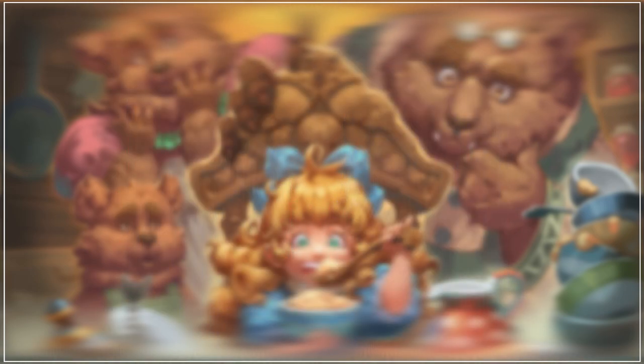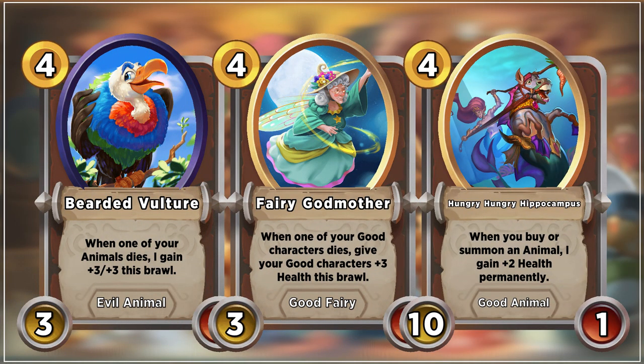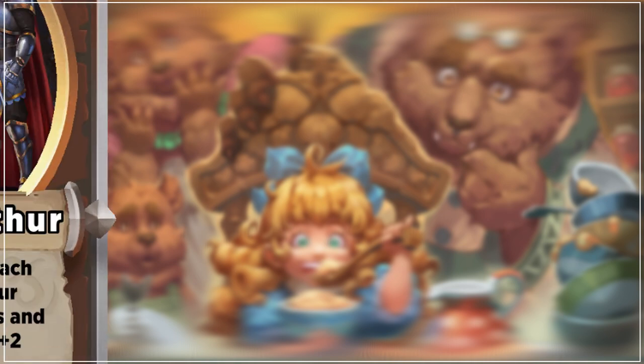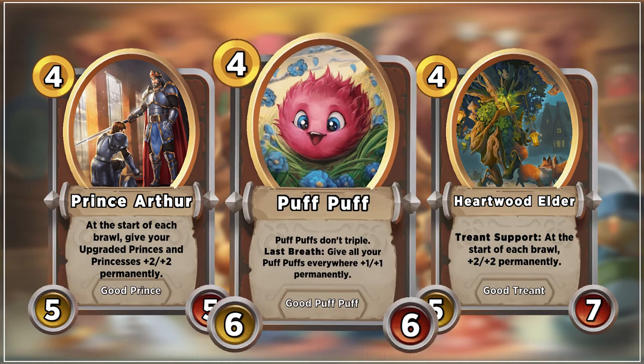At level 4, be on the lookout for Vulture, Guardmother, and Hippocampus. These are especially powerful to Knighthood on 4-0 even with minimal setup. Keep an eye out for Princess Peep and Black Cat on level 3 to buy in anticipation of Knighthooding these 4-drops. Prince Arthur and Heartwood Elder can also be fine — and well, I guess there's also this fella.